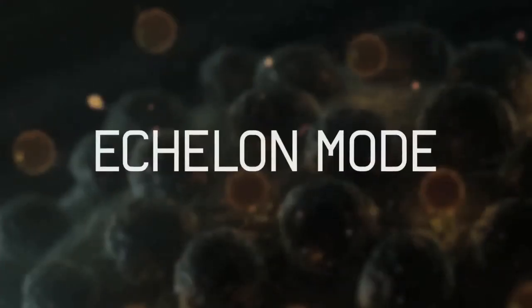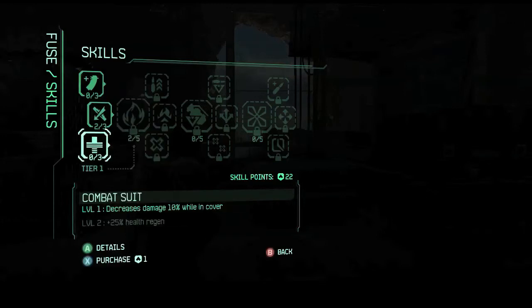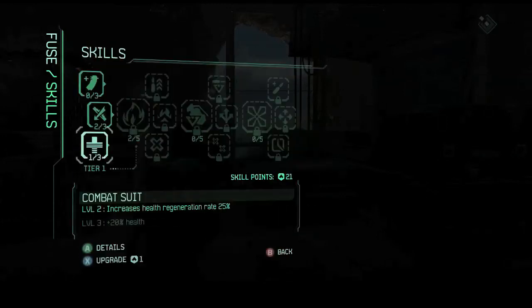This is Doug Sheehan, lead gameplay programmer on Fuse, with some pro tips on echelon mode to help you survive and not just get owned. The very first thing to do: use your skill points. They are going to be the biggest thing that saves you in this game.